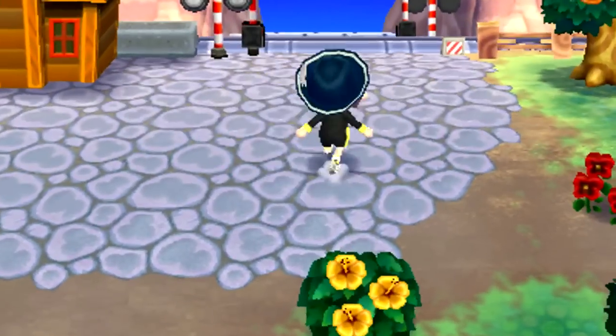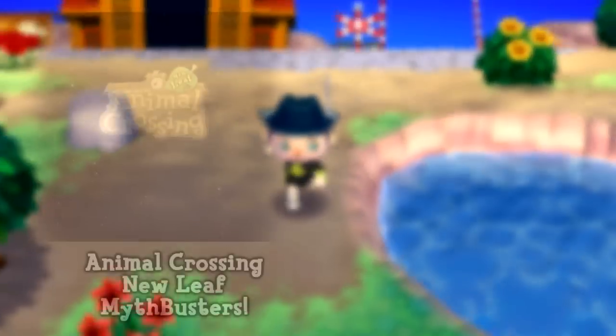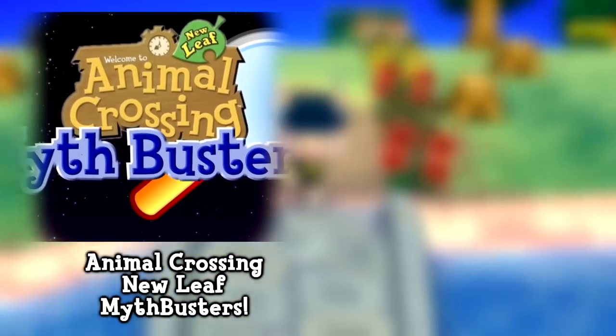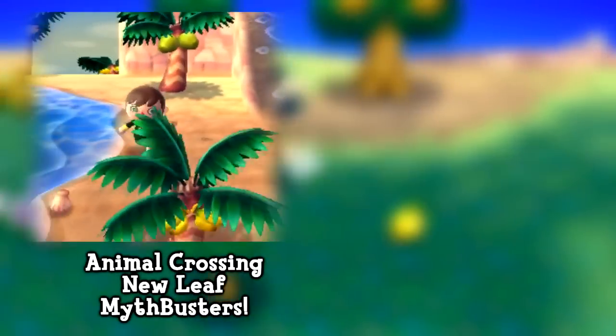There is a rumor saying that you can only get one public works project per day — I don't know if this is true or not. Perhaps that's a case for the Animal Crossing New Leaf Mythbusters series I've started on my channel. The first episode checked out whether using the snorkel mask can help you swim further or faster underwater.